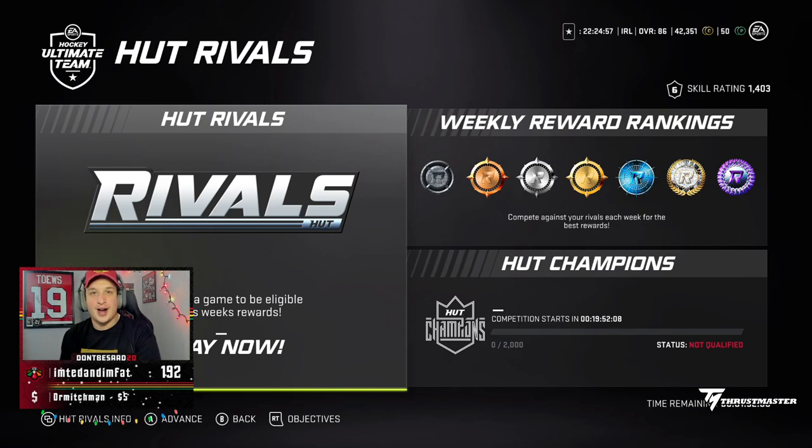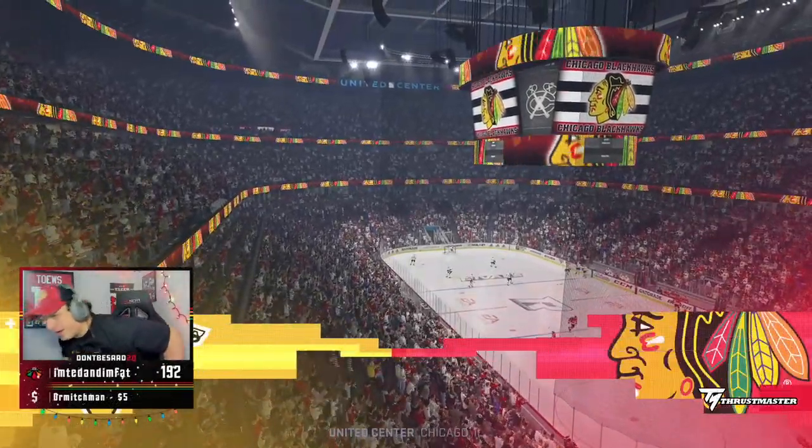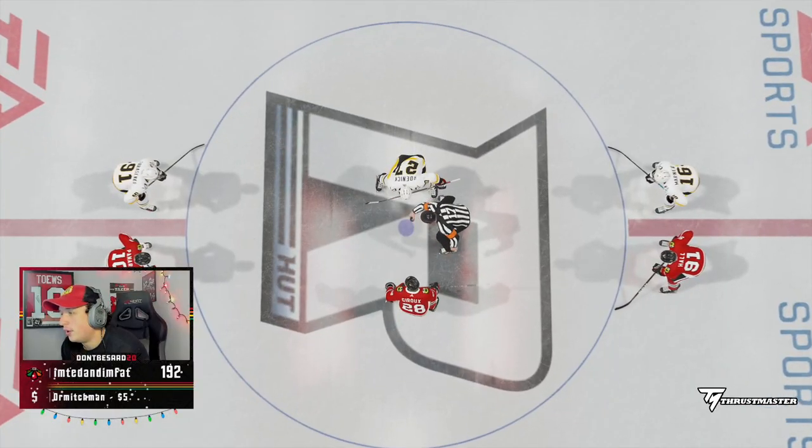We're getting into the real stuff right now — Division 6, can only go up. If you don't know the rules of the series, go watch episode 1, link down below. Every time I win a game I get a pack; if I win by 5 or get a rage quit, I get an extra pack and get to upgrade my team. All right, here we go — game number one of episode three. We're going up against Big Fat Birds. He's not ready.